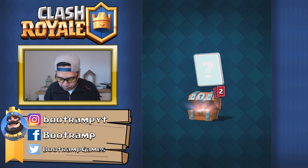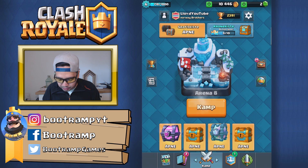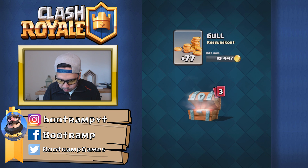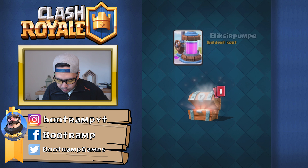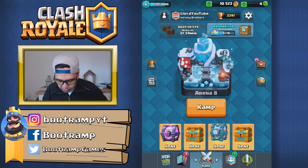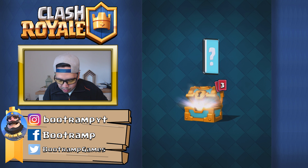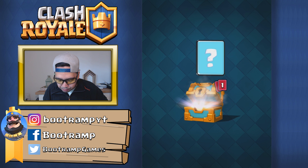Let's open up the free chest first. We're getting some ice golems. Let's open up another one — I do have my count here in the region. Some gems, elixir collector, bomber. Let's open up the golden chest. Getting some gold, barbarians, bomber.